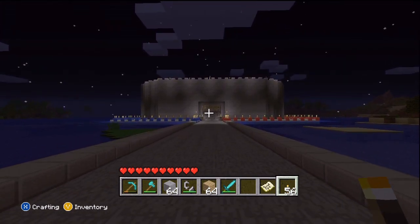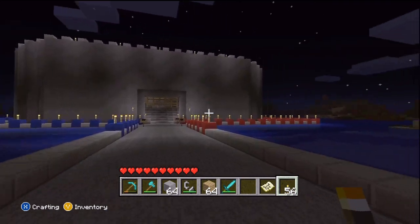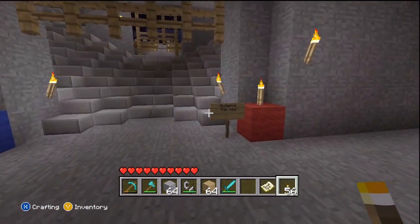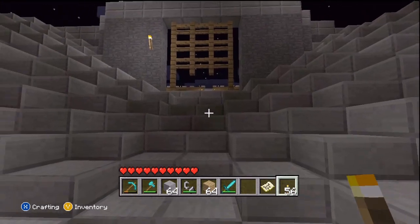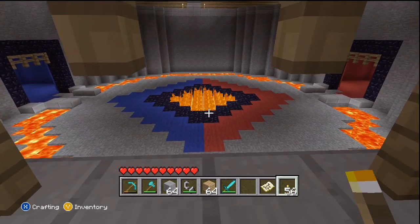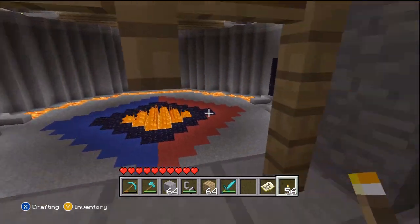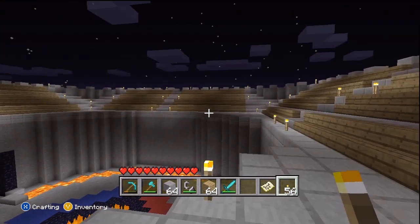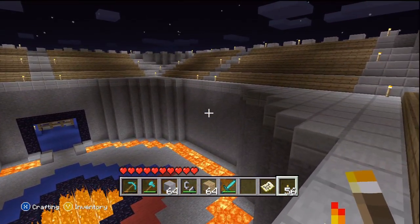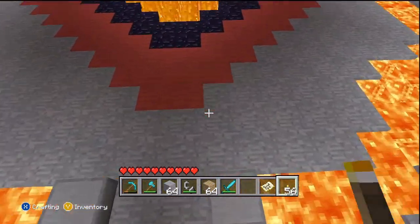Here's our Coliseum that we worked so hard on for several days. We've got the blue side on the left and the red side on the right. Signs say blue team this way, red team this way, audience here. Carbo made up this design for the staircase to go to the seats, which is so freaking awesome. Here's the middle — the obsidian with the fire pit and lava around it. And here's the seats for the Coliseum. We're going to be having a king's throne type thing in this area too.